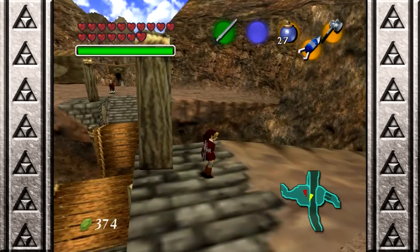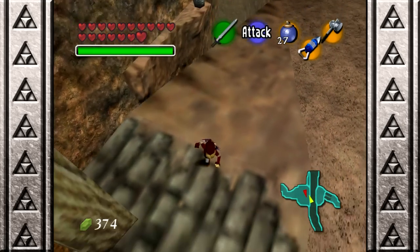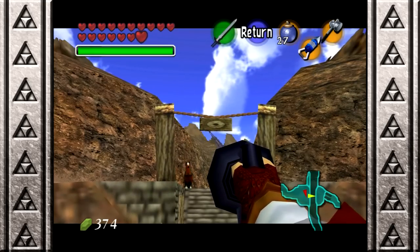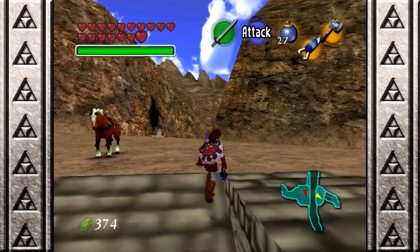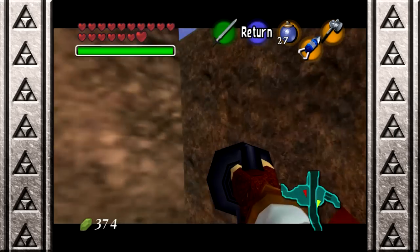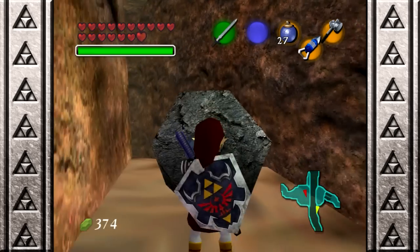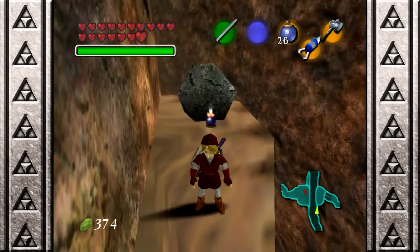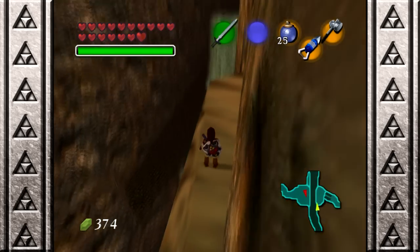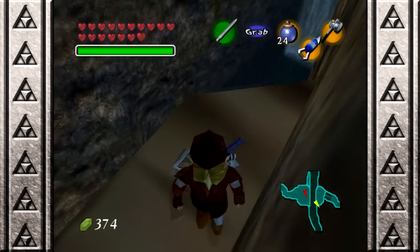Okay, so there's two things I want to check here. There's a magic bean planted down there, and I want to fall down that ledge and see if I can get... Let's do this. That hurts. Oh, we can break this? Can I explode this? Tell me this is a huge waste of time. Huge waste of time. Alright. Can I cut myself up? Really? Not my intention!